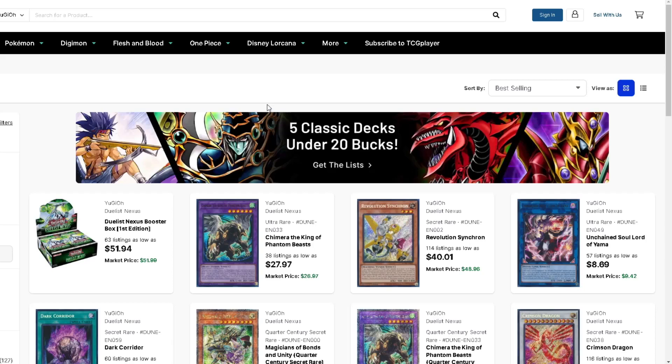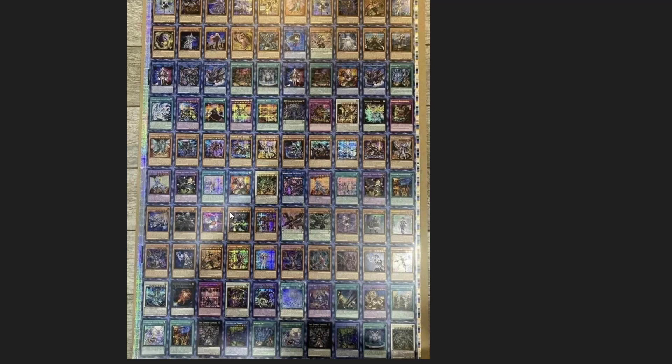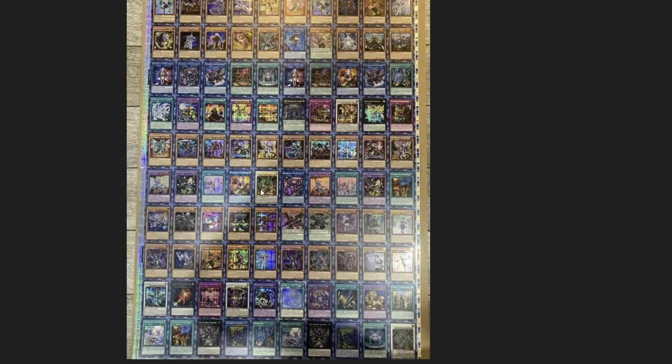What is up fellow duelists, it is Super Chase here signing in for another market watch. I got a ton of stuff to cover so let's waste no time. I'm going to pull up the leaks from the new megatons - the resolution isn't the best but you can see what cards are on here. Basically all the runic stuff and all the bestial stuff is getting prismatic treatment. This is affecting the market a ton.